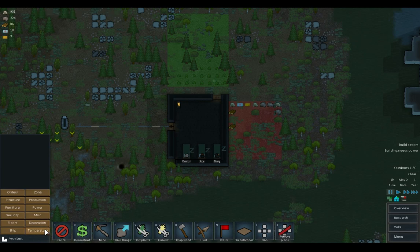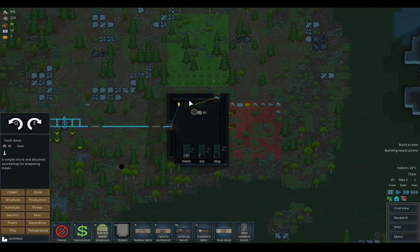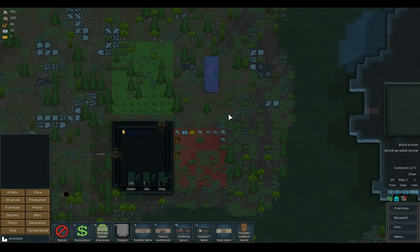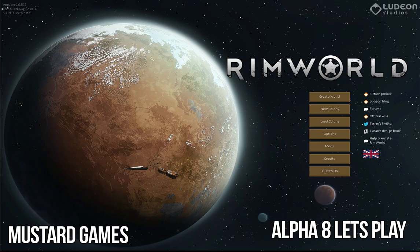Let us also get building on MISC. We've got butcher's tables, tailor's workbench, smithing bench, sculptor's table, cook stove, and a steel research bench. We're going to put a cook stove on, and a research bench - but we're going to do a wooden research bench. We'll just dump it straight in the middle, why not? Because we do need to get researching. Thanks for watching.